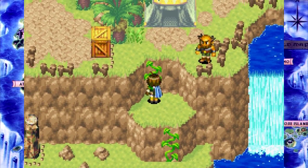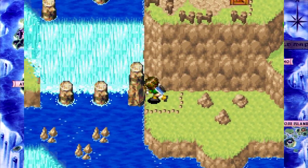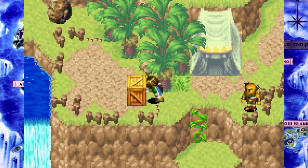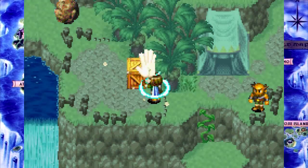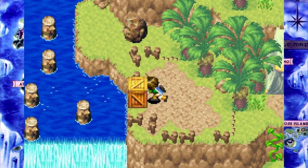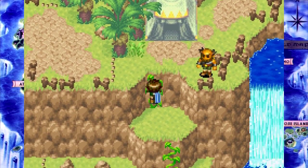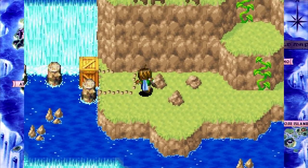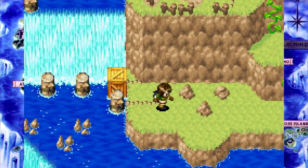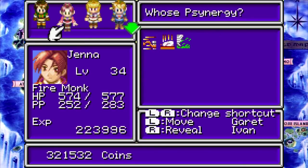Apparently — I haven't really been able to verify this myself — but apparently if you do a transfer bonus from Golden Sun 1, there are a few locations where you can get a few spare Djinn, basically to make up for ones you miss. This is, according to the guide I'm using for this LP, one of those locations. You can get a Jupiter Djinn that you missed in the first Golden Sun here, according to my guide.